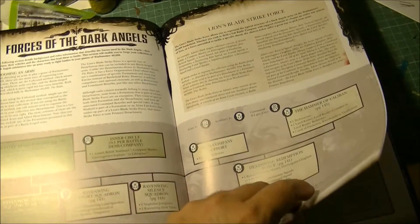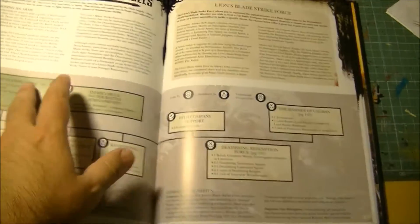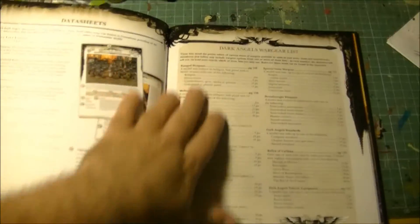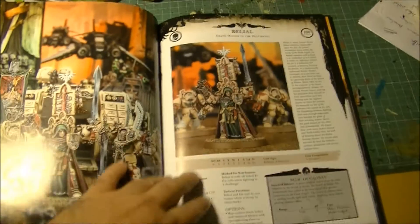It's quite similar to the Space Marines formation, but instead of having Objective Secured you have Supreme Fire Discipline. The Battle Company will have Objective Secured. As usual, we have the equipment. I'll go very fast on the new units, just giving my opinion.